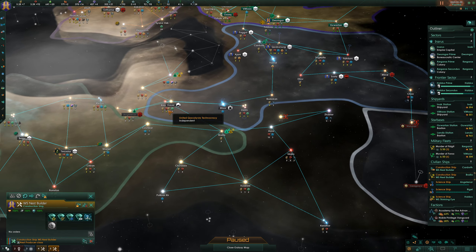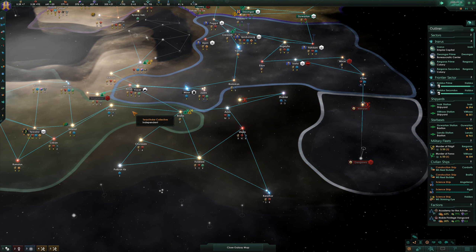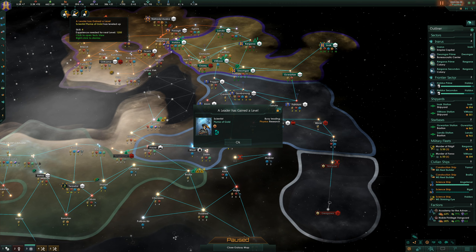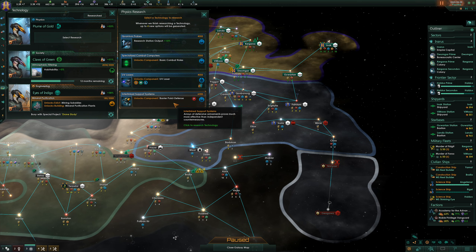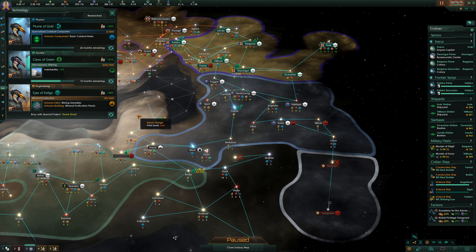There's no point with you being over here anymore - let's move you in. We only need 98 to be able to claim this. I'm wondering if I should make another destroyer. Flumes of Gold has gained a level - that's great. Plasma throwers! Right, now it's time for us to revamp. Weapons that eject destructive balls of high energy plasma. UV laser barrier point defense. Let's go for the basic combat roles - I'm sure that will end up being useful.